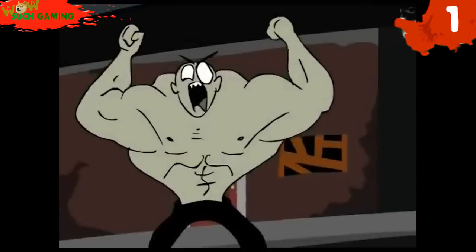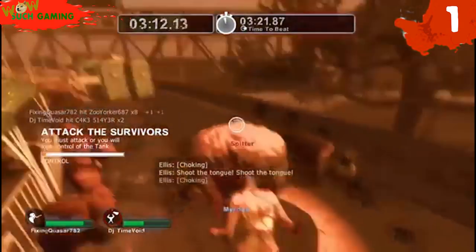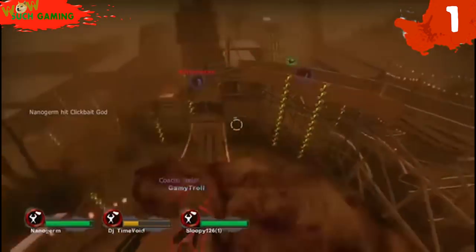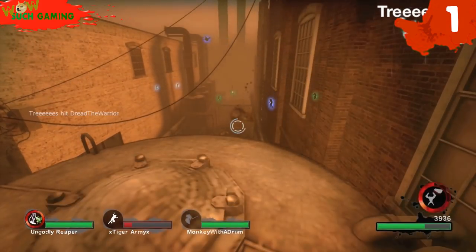Number 1: The Tank. Who else would take the number one spot besides the king of zombies? These days everyone knows how to easily disperse the roid-rage, leg-day-skipping Hulk by just running to an open area and readying their molotovs. The best thing about the Tank isn't his beefed-up arms, but his ability to chunk massive rocks at enemies and smash debris at survivors to instantly incapacitate them.